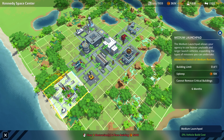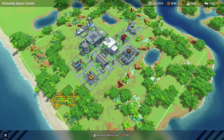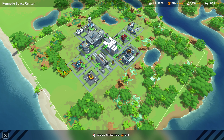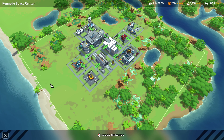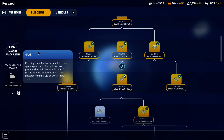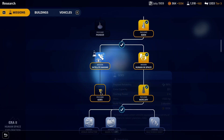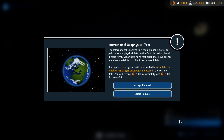We have so much to clear, so we're gonna go ahead and clear a bunch of this out of the way. It's gonna hurt our wallet. We're now only down to 36,000 for research. We're going to select the satellite imaging as well.